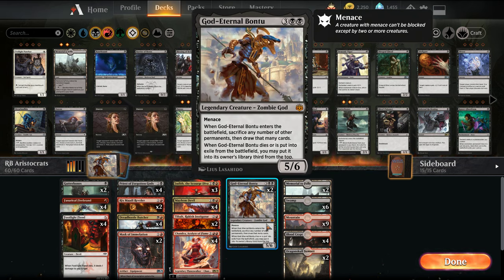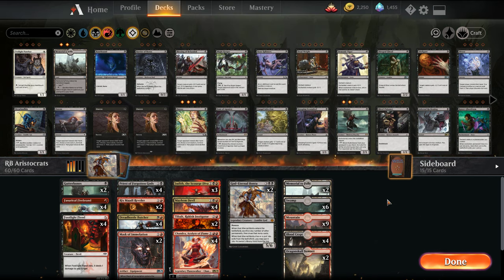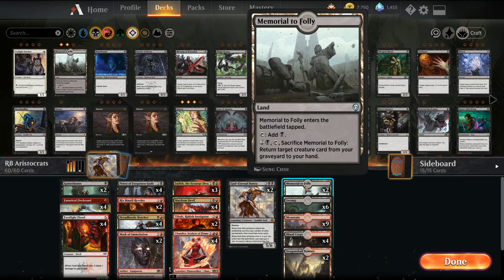And then we have God Eternal Bontu — when it enters the battlefield, we can sacrifice any number of other permanents and draw that many cards. When it dies or gets exiled, we get to put it back on top of our library, third from the top. Jeff also didn't have Memorial to Folly — I like having it in, but we'll see how it goes.